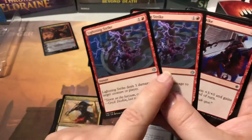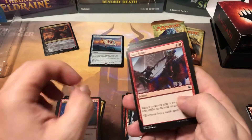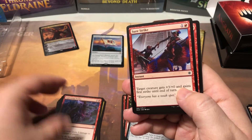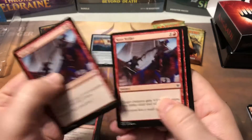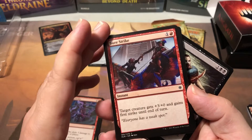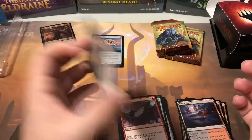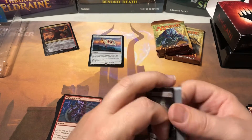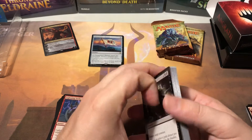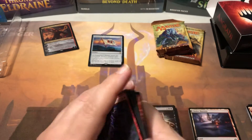A couple of Lightning Strikes - that's pretty awesome. I prefer Lightning Bolt because I'm an old school player, but Lightning Strike is probably the best if you're going to nerf it. I like it better than Shock, even though Shock's only one mana - it only does two damage which doesn't take out a lot. Three Sure Strikes - gives your creatures plus three and first strike until end of turn. And one Impale as a removal spell. Probably could have used more removal spells. I don't know if I'd recommend this as a starting deck - it's a little weak.